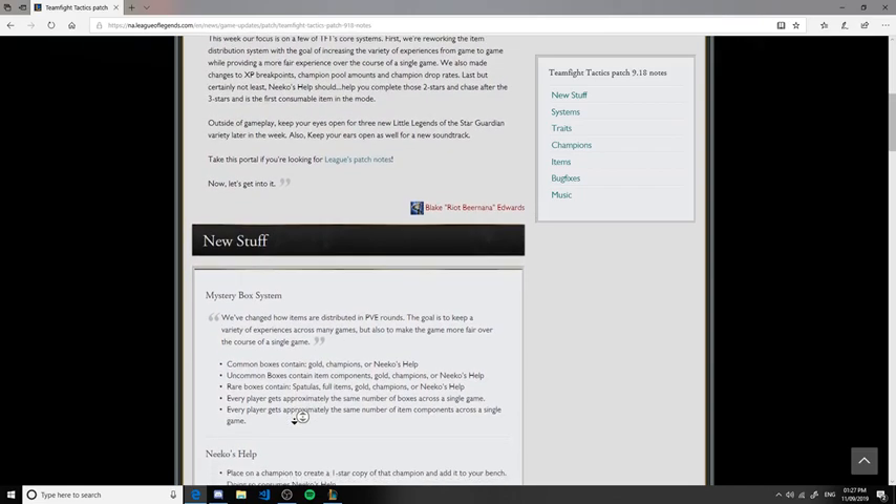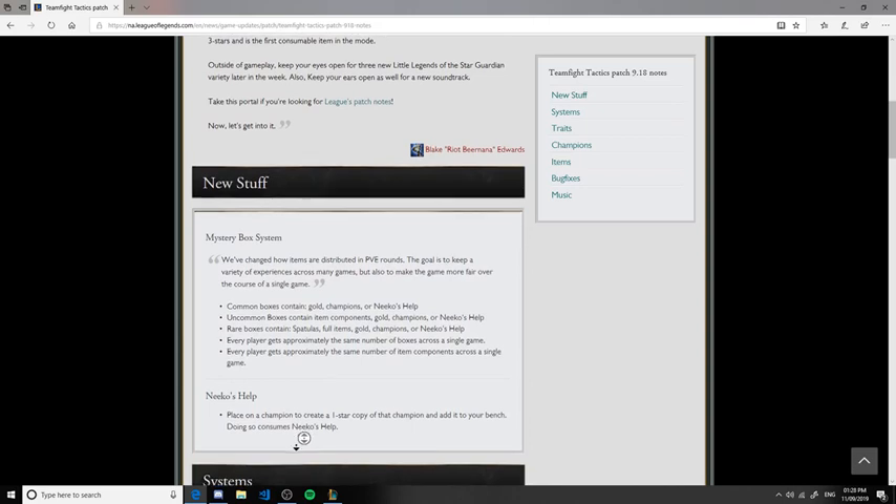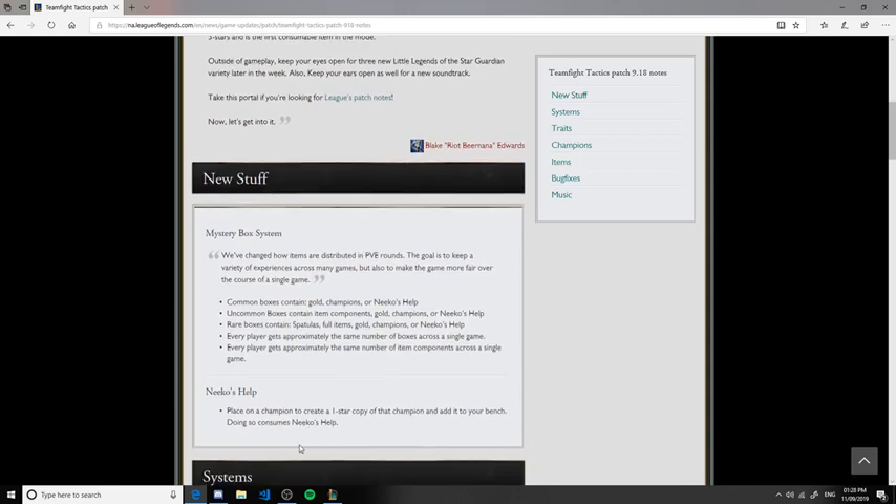You've probably already noticed Nico's Help mentioned. This is a fairly nice item — it recreates a level one version of whatever champion you put it on. Nico's Help is consumable and creates a one-star copy of the champion and puts it on the bench. It's very good for those moments where you're searching through your shop for that one champion you need. It kind of helps you avoid sitting through your shop and allows you to get to higher levels quicker. I'm glad it's a random drop item rather than craftable — that makes it a bit more balanced.